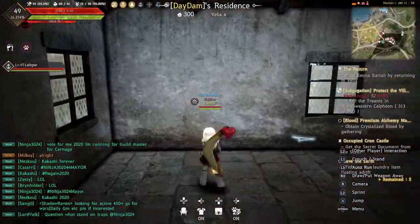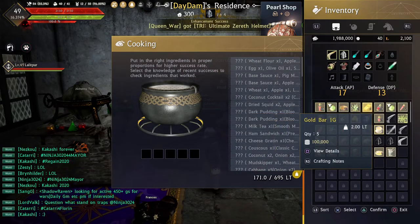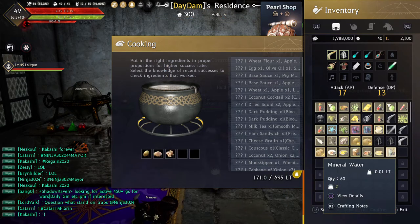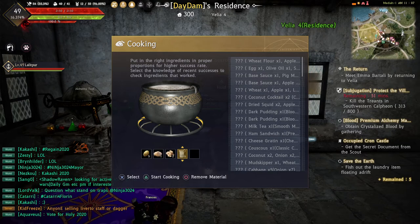Open your door to your residence, go to your cooking utensil, hold triangle on it, click X, and go to your potato, sugar, agent, and mineral water to add them. Make sure on PS4 you click triangle, otherwise it's gonna remove your minerals. So it's five potatoes, one sugar, two agents, and six mineral waters.